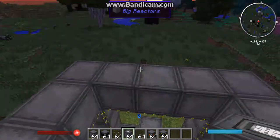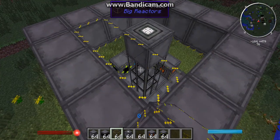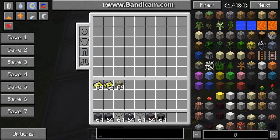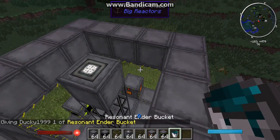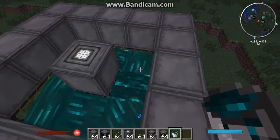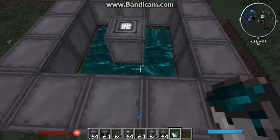On top of every fuel rod you'll need a control rod, then you just fill in the extra space. If you have a coolant you should add it — I like to use Resonant Ender because that's the best. But if you don't have a bunch of ender pearls lying around, you can use any Thermal Expansion liquid you want. Just pour it all around, and be careful because if you step in the liquid it will warp you somewhere — not too far, but it'll be annoying.